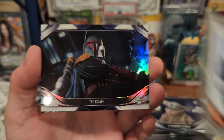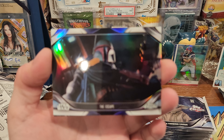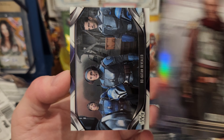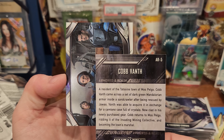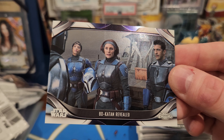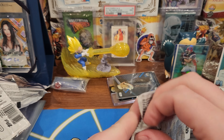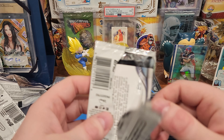IG-11's Rescue. The Mandalorian — The Escape. Cobb — I don't know who that is, don't remember. Oh yeah, that dude. Bo-Katan — that's her name, I was trying to remember. It's got a little print line by her head there. So I'm probably going to send most of these to COMC, and there's some super dope thing they're doing now.